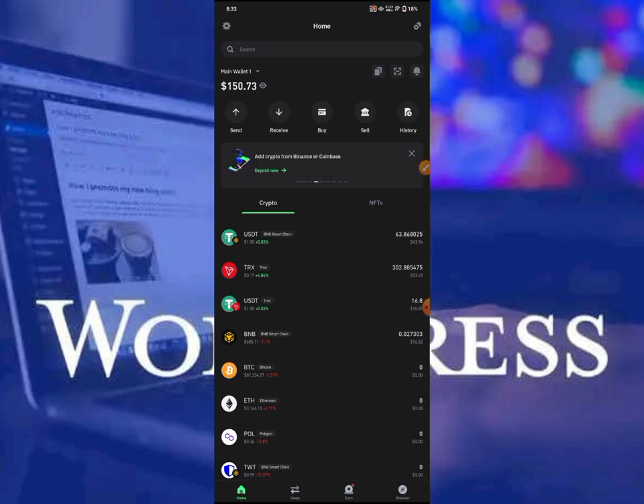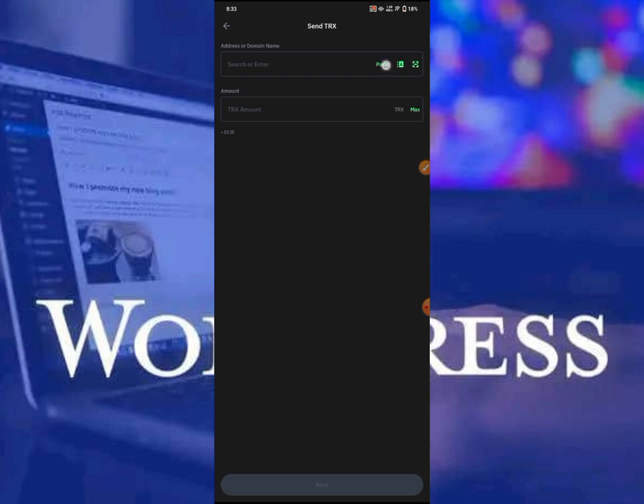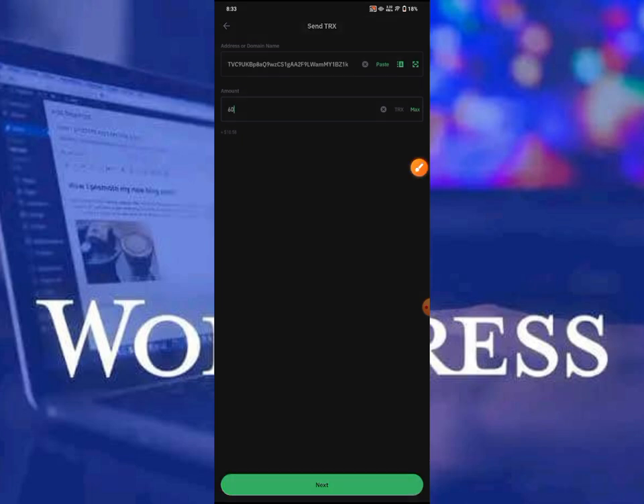If I click on TRS right here, I'm going to be sending some TRS to that address I just copied. That's the address I need to send payment to in order to start my mining plan. With this TRS I'm going to be making some commission, and I'll explain everything in detail. I'm entering the amount right over here — as you can see that's over ten US dollars.